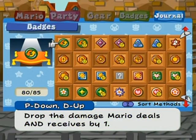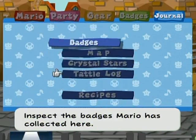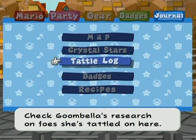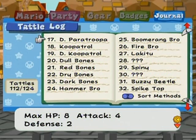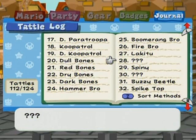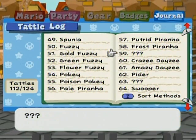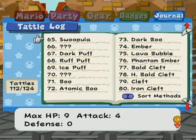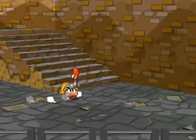Two of the five remaining badges are found in the Pianta Parlor, and the last three are found in the Pit of 100 Trials. And as for the Tattle Log, I've got 112 out of 124 Tattles, so there's 12 remaining. Every single one of the Tattles remaining are in the Pit of 100 Trials — basically the hardest variations of enemies in the game, found in the last 50 floors. So we've still got a decent amount of stuff left to do, even though it's mostly centralized in a few locations.